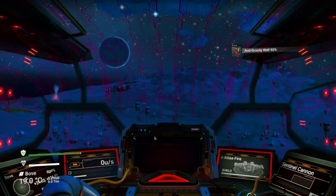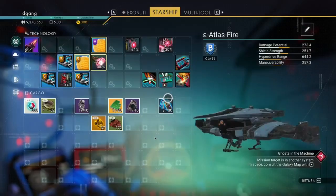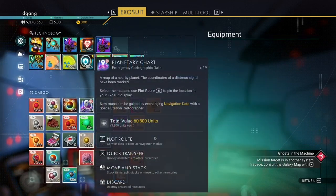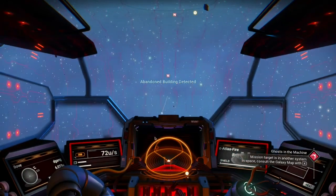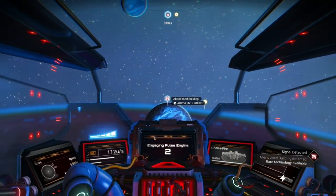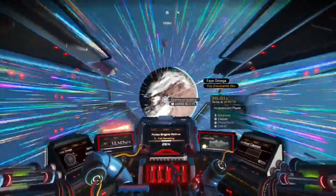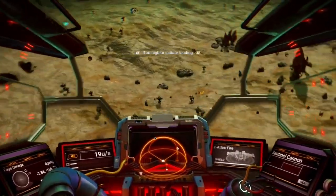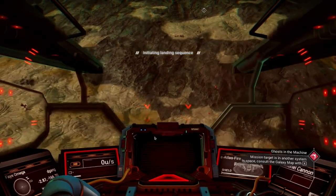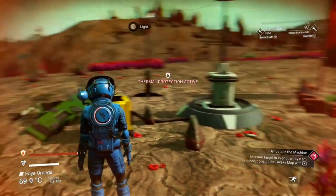Let's pop into outer space and use one of the maps again — maybe it'll send us to another planet. Tab, add on the starship, E to plot route. We'll go to the abandoned building — that's on a different planet.